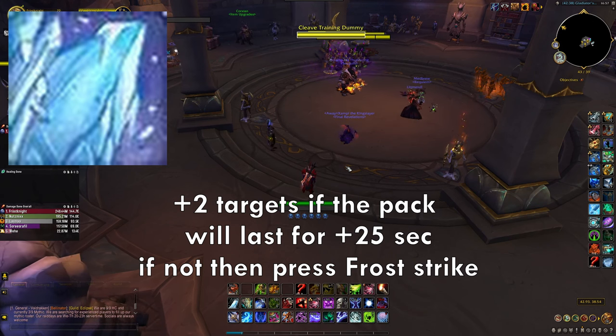So outside Pillar of Frost: press Remorseless Winter, use every Rime proc, keep hitting Obliterate, and when close to capping Runic Power press Glacial Advance. When Remorseless Winter is on cooldown, empty all Runic Power, then press Remorseless Winter again immediately when it's ready so you don't lose your Everfrost stacks. Keep spending runes and make sure you press all your Rime procs — Rime increases the damage of Remorseless Winter and also increases the damage of the Dragon from the tier set.